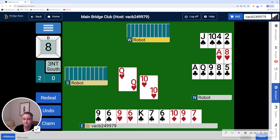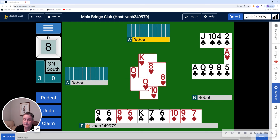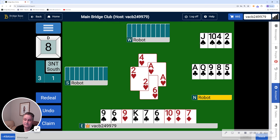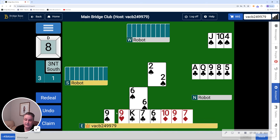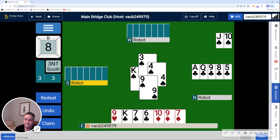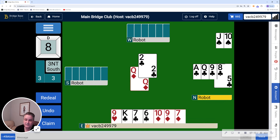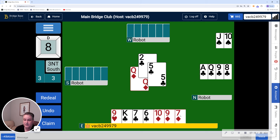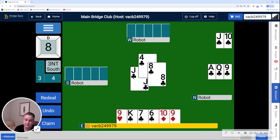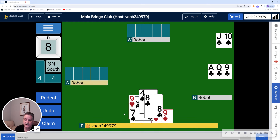So here we go — ten of hearts. Declarer ducked that, and the king of hearts that my partner took, obviously in an effort to block the suit. It also reinforces that this was a good choice for a switch. There's a spade — no surprise there — and another spade. The fact that they cashed two spades there makes me think that the other robot also has the queen. So now they're cashing their diamonds, and they're going to take that finesse in clubs, which they needed. At this point we have three tricks — I'm going to win this trick and cash my nine of hearts, which should be good. And it is.